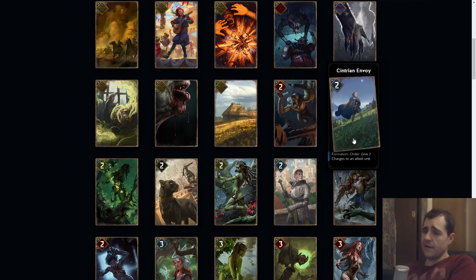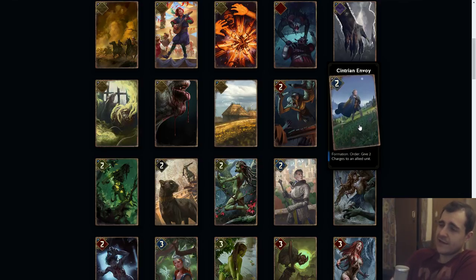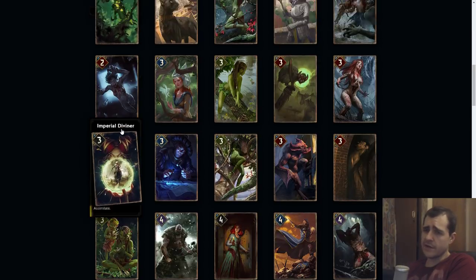Cintryon Envoy is just crazy. Formation: you get either plus one in the back if you played there, or Zeal on the melee row. Two charges are kind of worth about two points each but can be worth three points as well, so this ranges from about a six to nine point unit. I wouldn't be surprised if it was a six. This needs to be a six because if you have anything on the board and Cintryon Envoy comes down on the melee row with Zeal and gives two charges, that's a six point card.